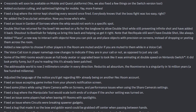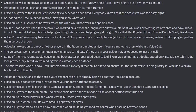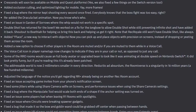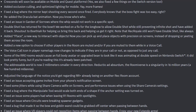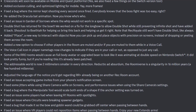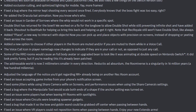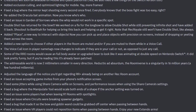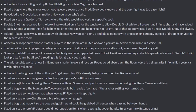They added Place, a new way to interact with objects. Screen mode players can now more specifically and precisely place objects down instead of beating them or dropping them. They added a new option to choose if other players in the room are muted and/or if you are muted to them while in a voice call. The voice call icon in player name tags now changes to indicate if they are in your call specifically, as opposed to just any call. Some Requiem original rooms would cause a full-body avatar or upgraded bean to animate at double the speed on Nintendo Switch — it looked funny, but it's already been patched.